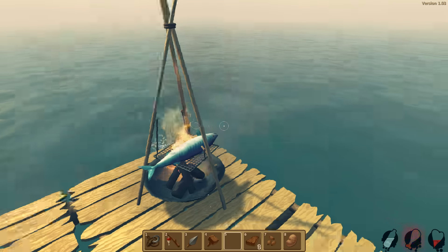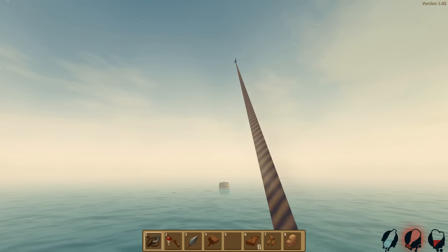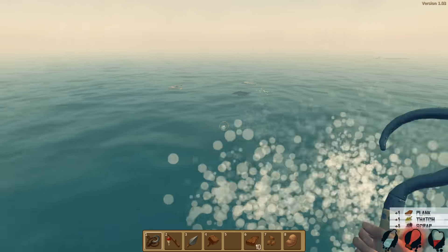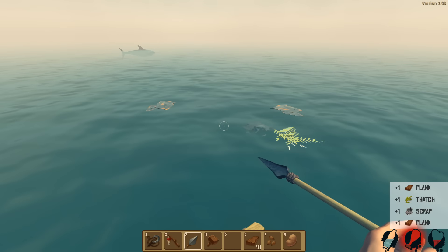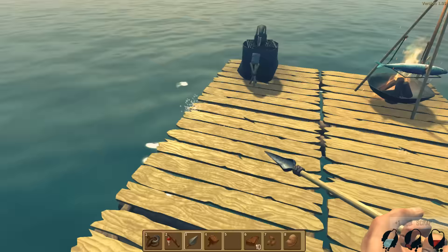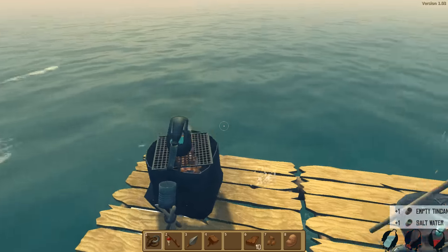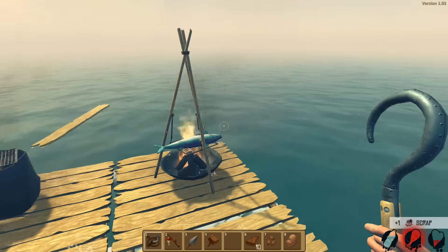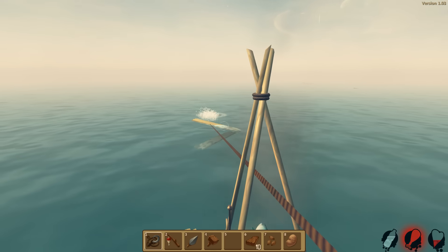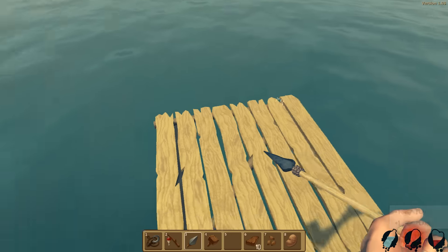That just looks so delicious. Another barrel. I'm feeling pretty confident right now — we only have to worry about the shark. We have the spear now so I don't think we should worry about it. If I kill the shark, will another one just come back? It's like a family of sharks under me. Let's grab that. Not this time, Señor Shark. Get out of here. Are you dead? Where'd he go? So many things. Thank you.